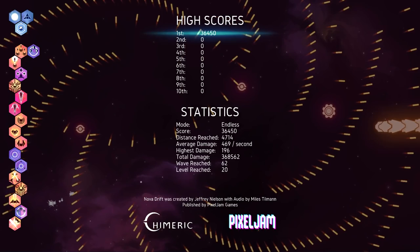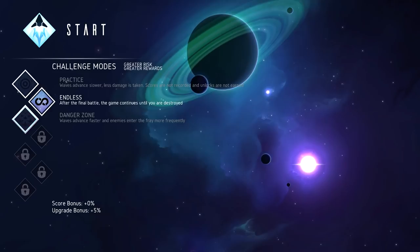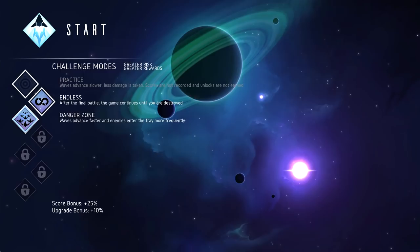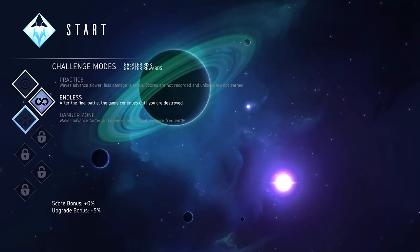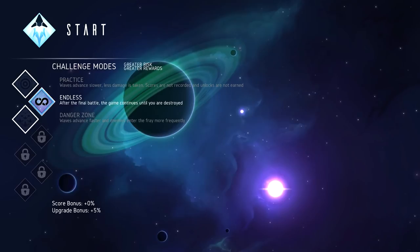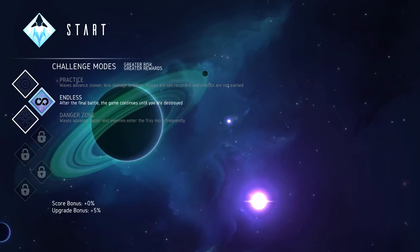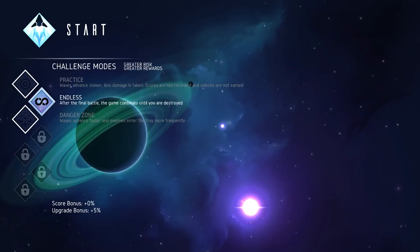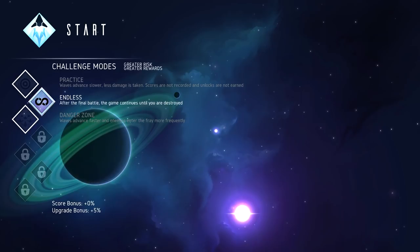This game's fun. New mode: Danger Zone - waves advance faster and enemies enter the fray more frequently, 25% score bonus, 10% upgrade bonus. So you start leveling faster. At the beginning the game feels too slow, and after you keep playing you can start activating harder and harder modes - that's neat. This is Nova Drift. Thanks to the developers for sending me a code so I could preview their game. There's a link in the description to the Steam page. Thanks for watching, like always guys, and I'll see you next time.